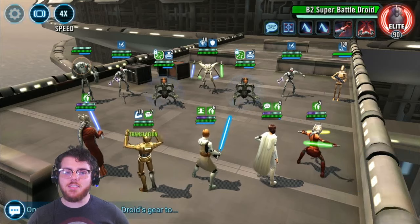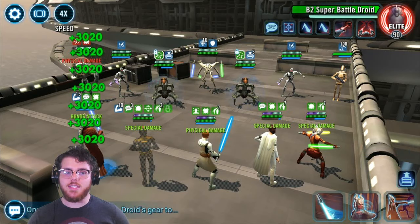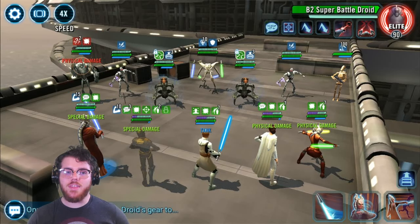When C3PO takes his turn, he's going to put Translation onto Shaak Ti. The purpose is that Shaak Ti then puts Offense on everybody, which is a non-unique buff, and thanks to C3PO's unique that will give everybody protection up, which will turn into three or four more stacks of Courage. So now Shaak Ti has 15 instead of the 12 stacks she would have had if we'd called somebody else with C3.